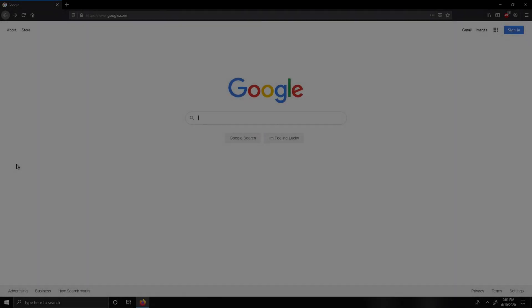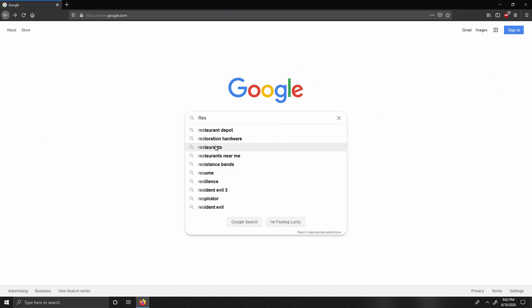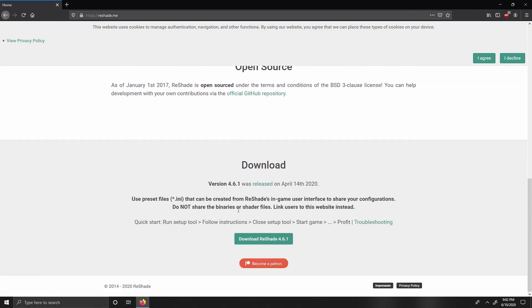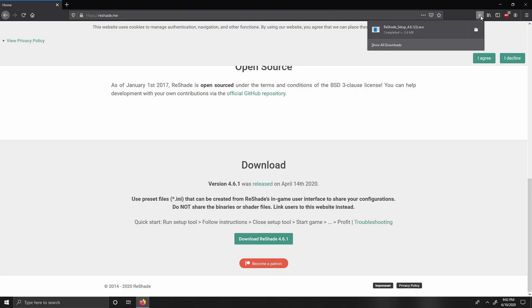So obviously, the first step is to install ReShade. Go ahead and open up your internet browser and type in ReShade. The link to the site will be in the description as well. After that, you're going to go ahead and click on the first link — it should have the URL of reshade.me. Once there, go ahead and click that purple download button. Then it's going to bring you down to another download button. Go ahead and click that, wait for the download process, and save the file wherever you need to save it.